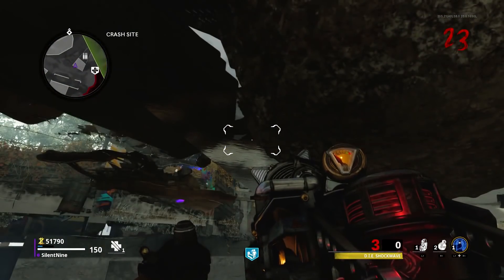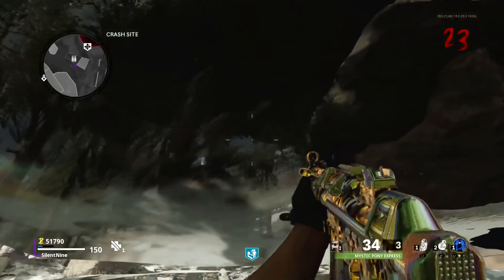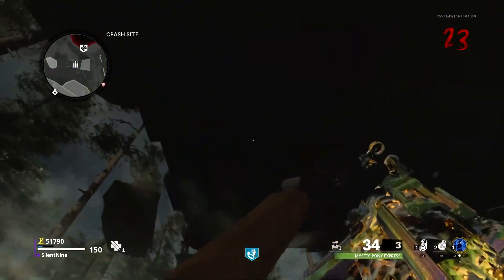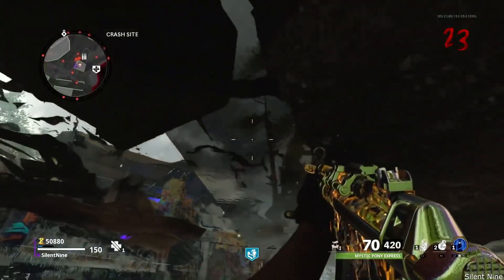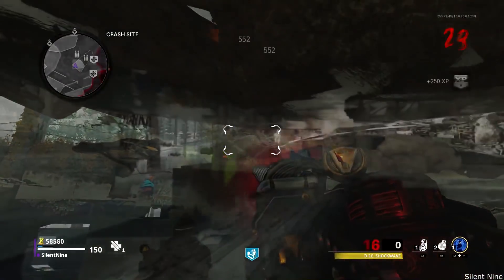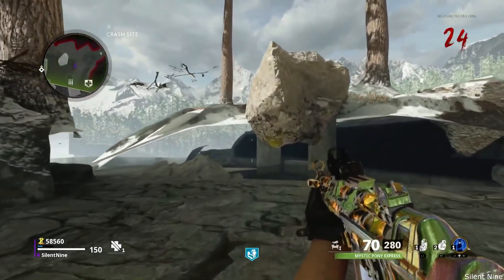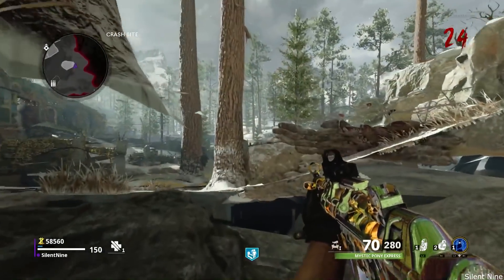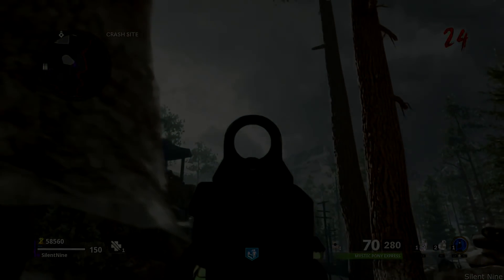If you do run out of ammo, follow where I go and pick up ammo right here — that's exactly where you can pick it up. Then when you go back to the spot, make sure you jump in that one area and then go to that spot. Finally, if you want to leave, follow where I go and simply go to the right of this tree and use your ether shroud. That will get you out of the glitch — and that's how I get out.